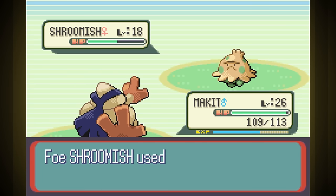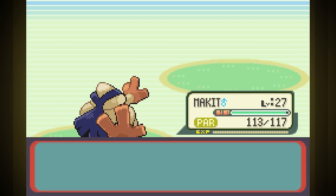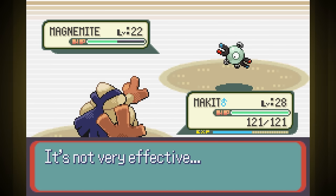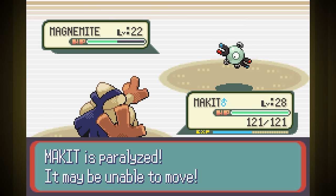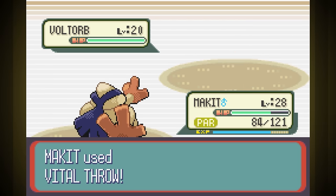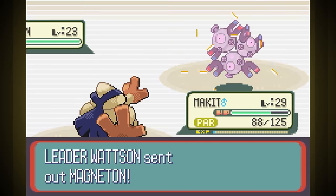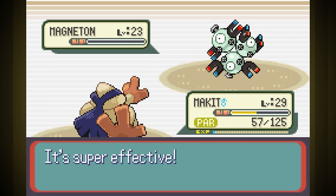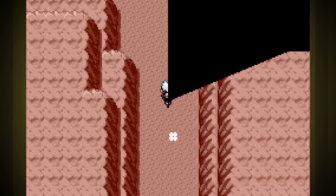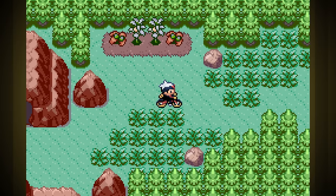Now that Makit is listening, we swept through our rival's team on the next fight — part of the one-shots is that we've been lucky with crits, but we really couldn't have lost. The electric gym has me worried though. I try to skip as many trainers as I can to keep our level low, and it pays off. Thanks to this being Ruby, the gym leader had more steel types, so we managed to throw his whole team. Our obedience can't last much longer though — there are required trainers between us and the next fight, and we don't raise the limit until after the fourth gym.